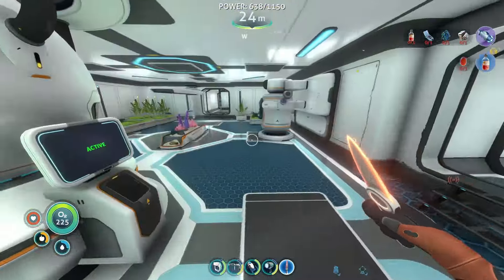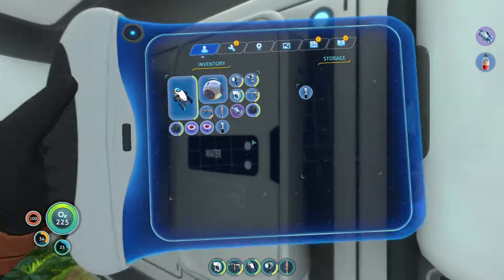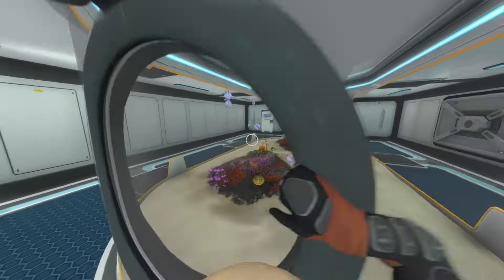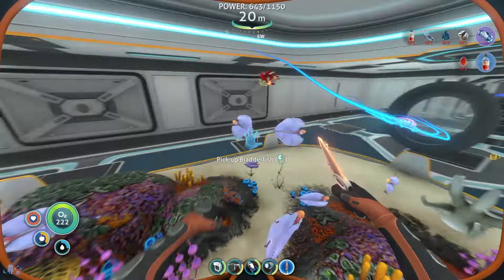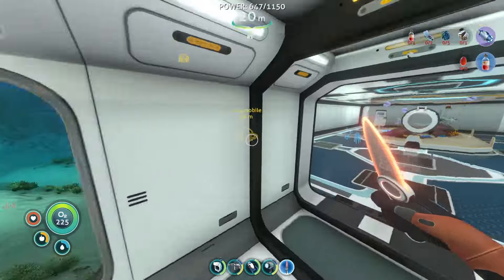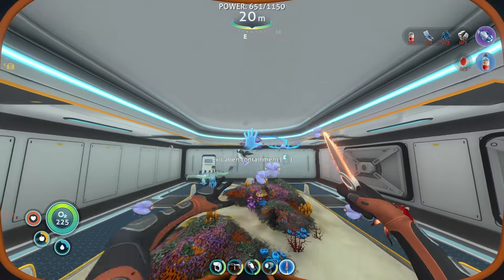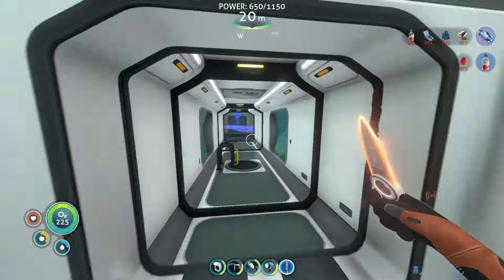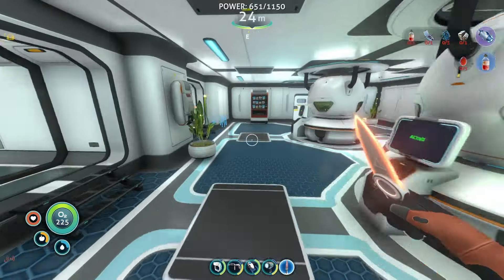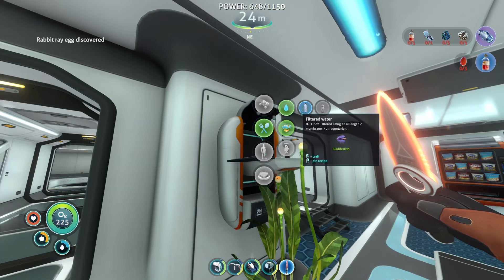Now let's go over to the prawn suit, and I think I probably should worry about water. Let me take that with me. I don't think I have any — oh, I got one water bottle in there. Let me top off on water. Grab a couple of these guys. That should be good — maybe a third one. I'm going to craft a couple of water bottles with these guys. That should be all I need for water for now.